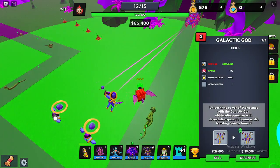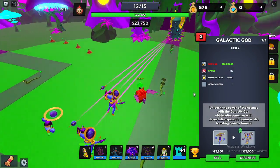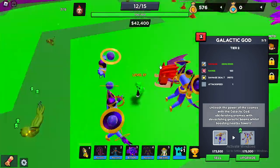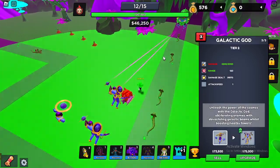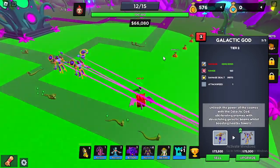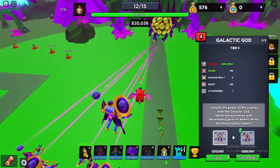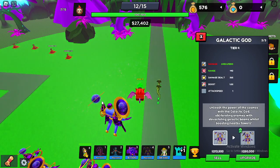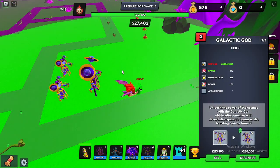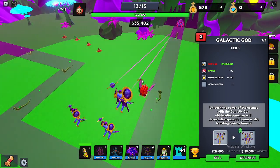Alright guys, we got enough for tier three. He does three thousand five hundred damage and a hundred and thirty range — the attack speed is the same. Just wait, he gets crazy OP. The boss is almost here and I haven't even maxed these guys yet — they're not even tier four yet. It's gonna be hard. But when the boss is there, we might just kill him. Alright guys, and this is tier four — five thousand five hundred damage, a hundred and forty range, and an attack speed boost of one point zero five percent. We're almost maxing out everything.